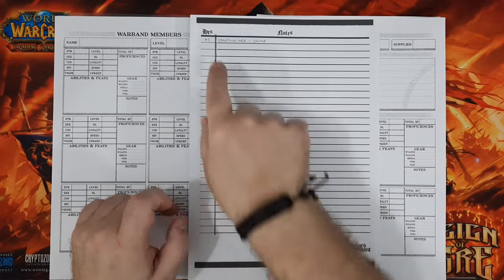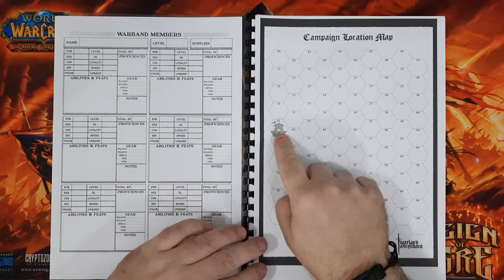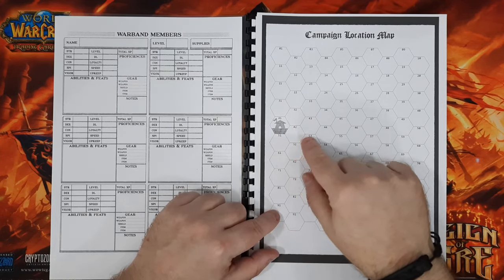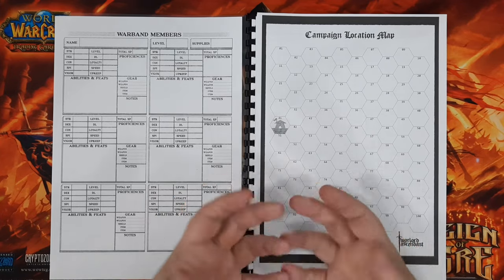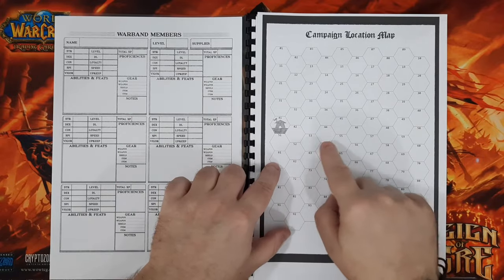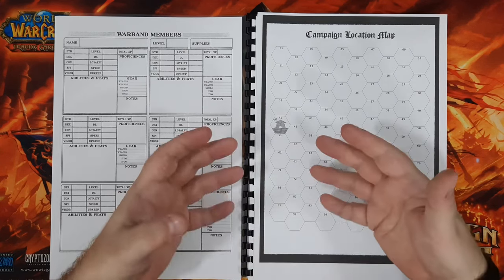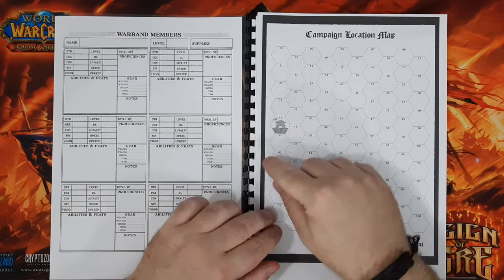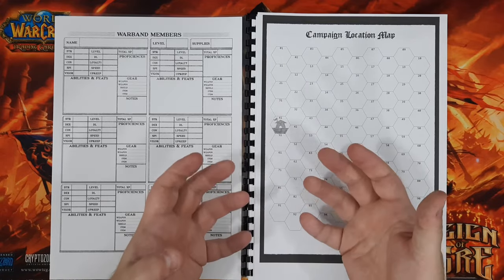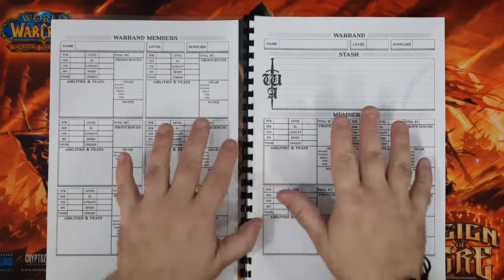You're also going to need the hex map — a simple hex sheet where every hex is numbered. There is a log sheet as well where you can keep track of what is in every hex, kind of like your journey. I've put here that hex 41 is my starting hex, my camp, because you do have to identify one hex as being where your warband starts.